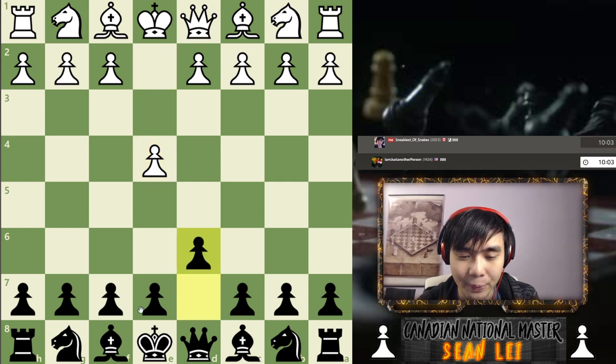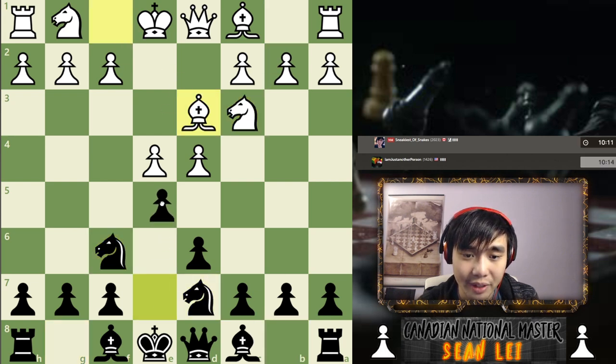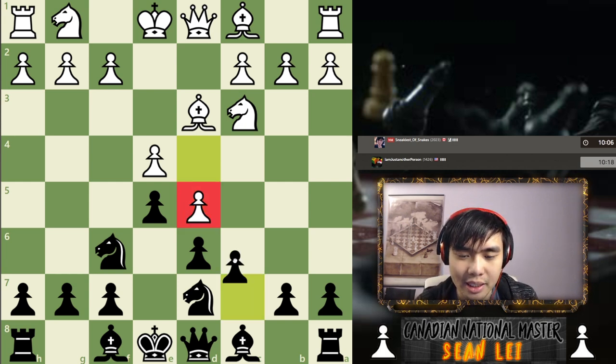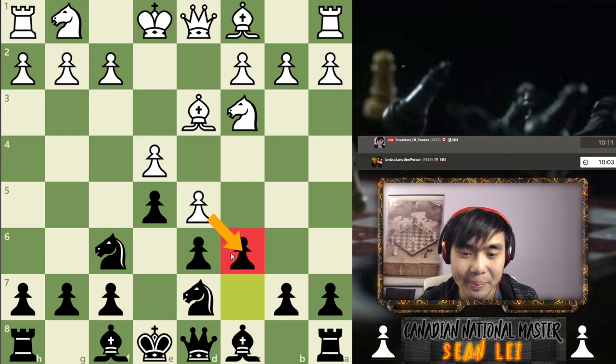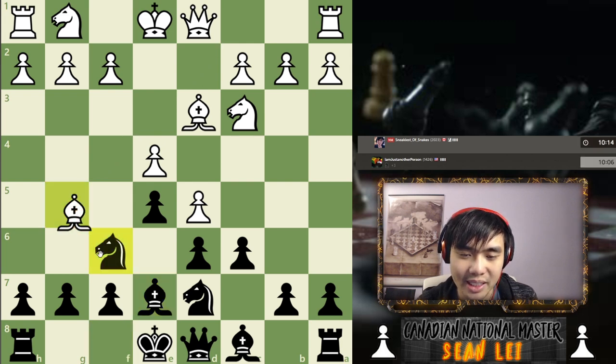Now let's play against a 1400, so much higher rated than our last opponent. I actually gained one rating by winning this game. Again we're going to be playing a Philidor. Our opponent's playing quite fast here, so either he knows something I don't or he's just playing fast. If you've been watching my Philidor videos, you probably already know that this move is not very good - and if you suspected that, good job, you're correct. I'm hoping my opponent plays bishop g5, because then I have some cool tactics after bishop e7.